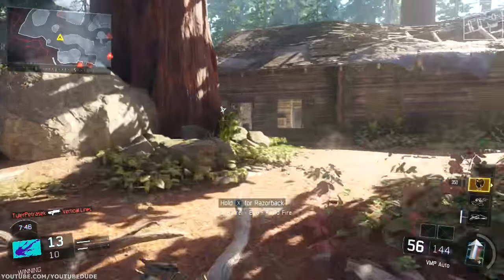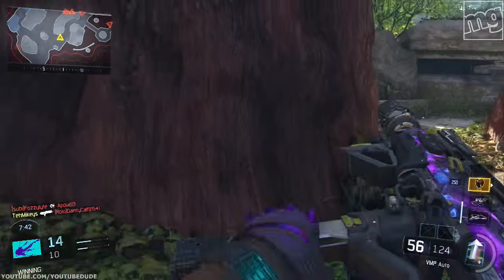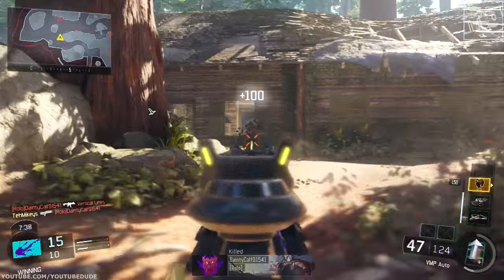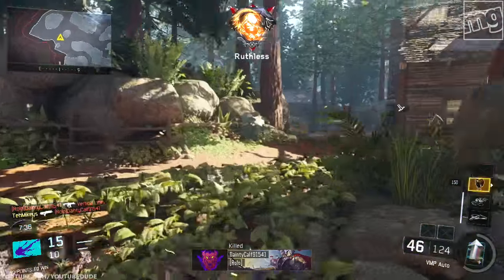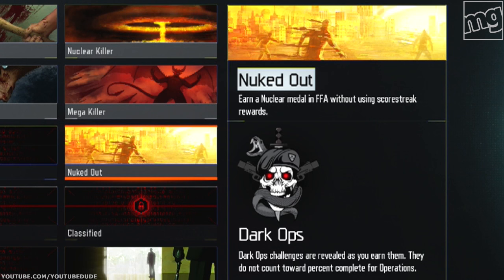Hey, it's Mikey. Let's talk about Black Ops 3 and how to get a couple of calling cards you guys have been requesting. If there's any particular calling card you want, leave a comment below — you can tweet me, Facebook me. Right now, we're going to talk about how to get the Nuked Out: that is 30 kills in free-for-all without using scorestreaks to get your kills.